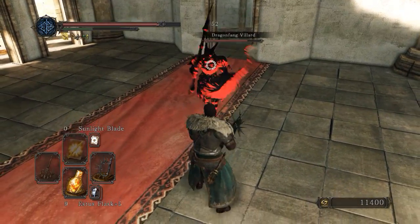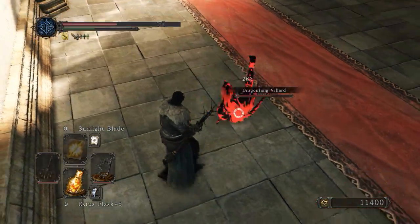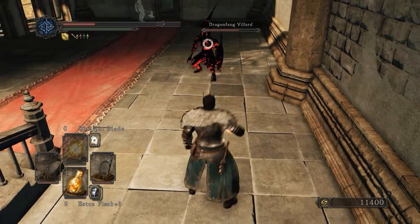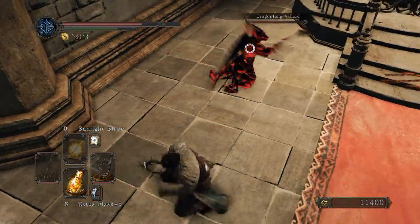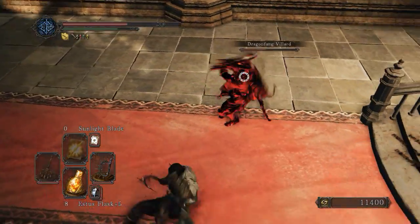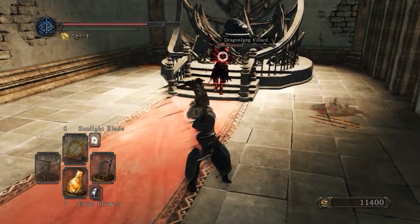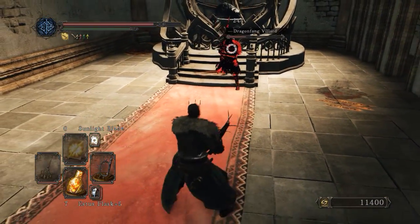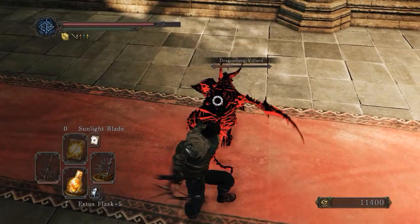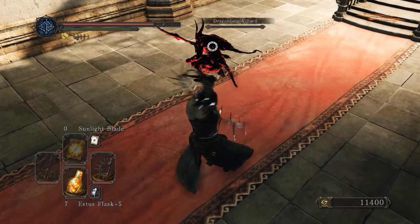One cool thing about Velarde here is that he has a fairly slow weapon, so you can actually get behind him and backstab him. You have to deal with remembering how many hits into the combo he is, because he'll have enough stamina to do three or four. When he's two-handing he's only going to have enough stamina for three.